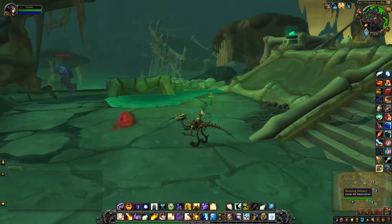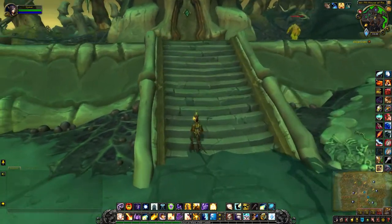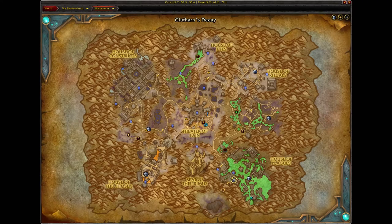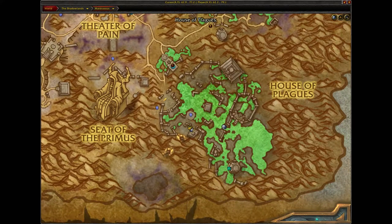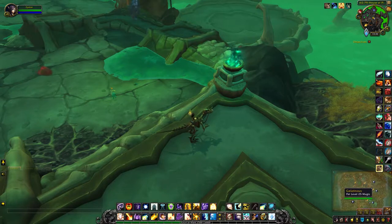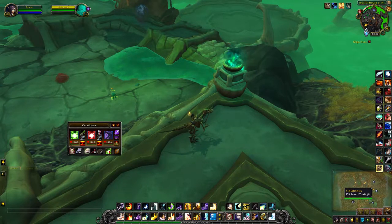Hey there! So as you know, many of these slime-coated crates start around the same spot. This particular one is kind of on one of these broken bridges. So the legendary pet is just down there.